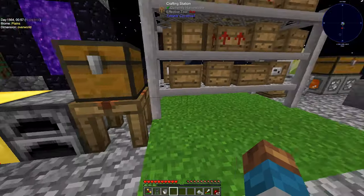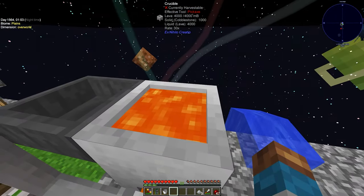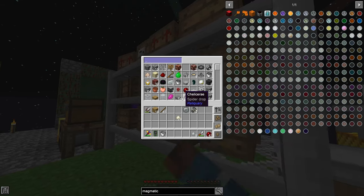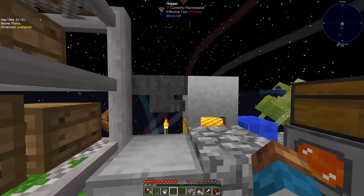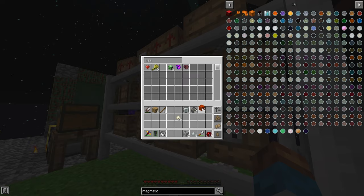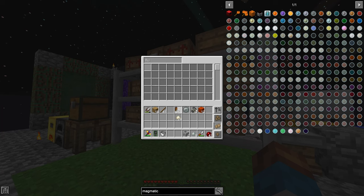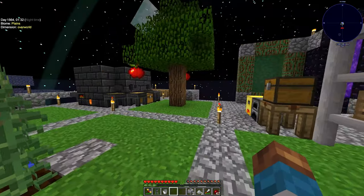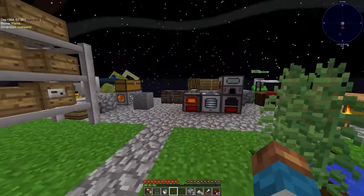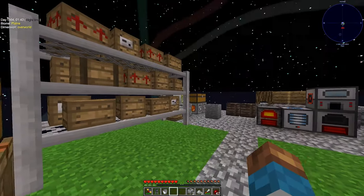We're going to do quite a few gears. Something else we want to work on is another cobblestone generator and another crucible — I think I made some already, yes, two crucibles. Heat sand is going to be better — that's what we want for our setup. We've also got fluid ducts and servos; we really prepared for this last episode. Now we're actually setting it up, and I also want an energy power storage block so we can store a bunch of power.